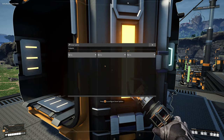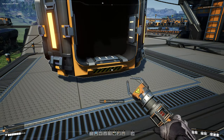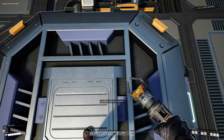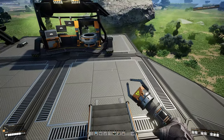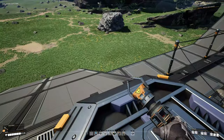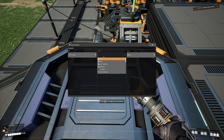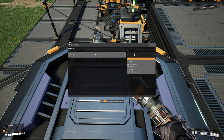This works the same way a regular splitter does except we can configure the outputs. Hit E on it and you get a menu that says Outputs. You have a line coming in and three outputs: left, center, and right. So if you have multiple things coming in on the same belt — let's say plates, rods, and wire — you can divide them. For example, we can search and choose iron plates for the left output, copper sheets for the center, and iron rods for the right.